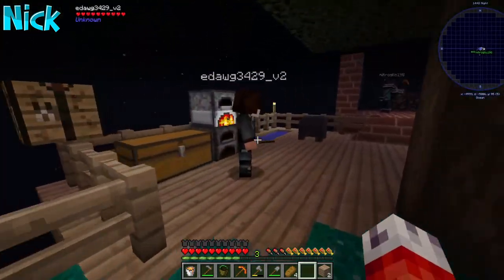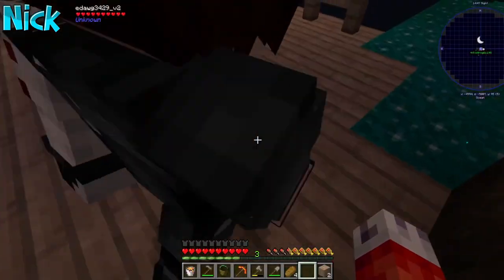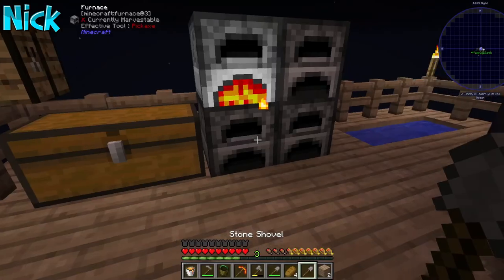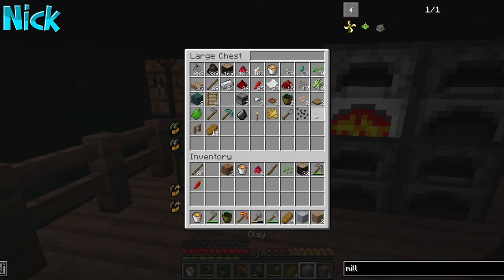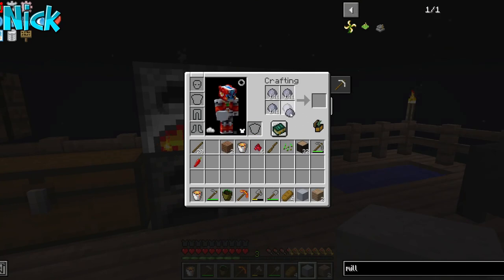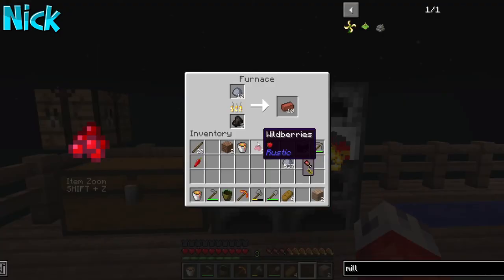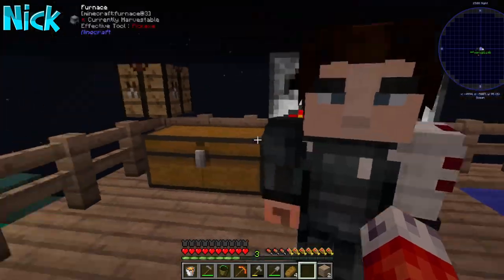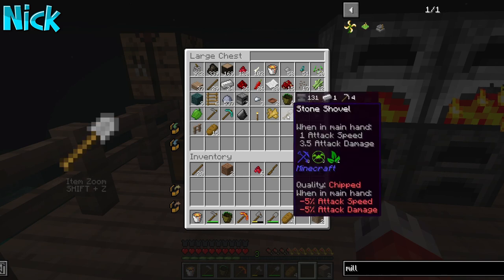Do you want this clay? Yeah. I have 506 — oh, that's a couple. Can I have that shovel back? It's on the ground. Here's your clay. Thank you for making that clay, much appreciated. Do you want me to do something more with it? No, that's okay — put all sorts of stuff in our chest.